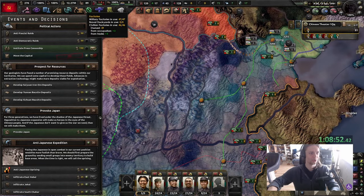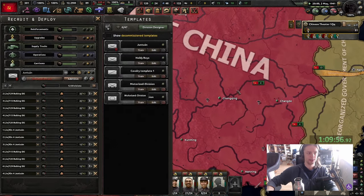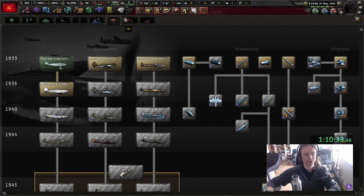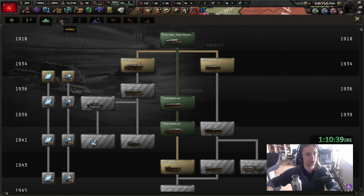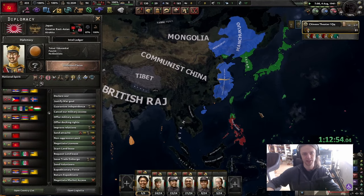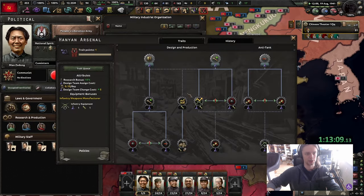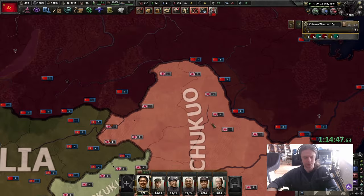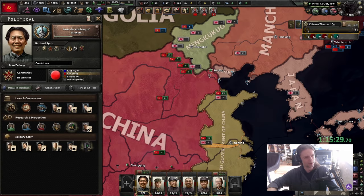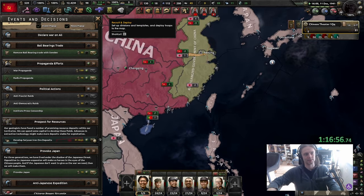We could move the capital - the upside is supply hubs, but it's directly on the border which I'm not too keen on. The Japanese are coming - 160 days, we have to be ready by then. Looking at the front line, I don't think we will be ready by then. At the very least the Soviets are coming to the border but I will try and do it without their help. Japan just went in against the Philippines and they are ready for the second China conquest. I'm also gonna sabotage Japan.